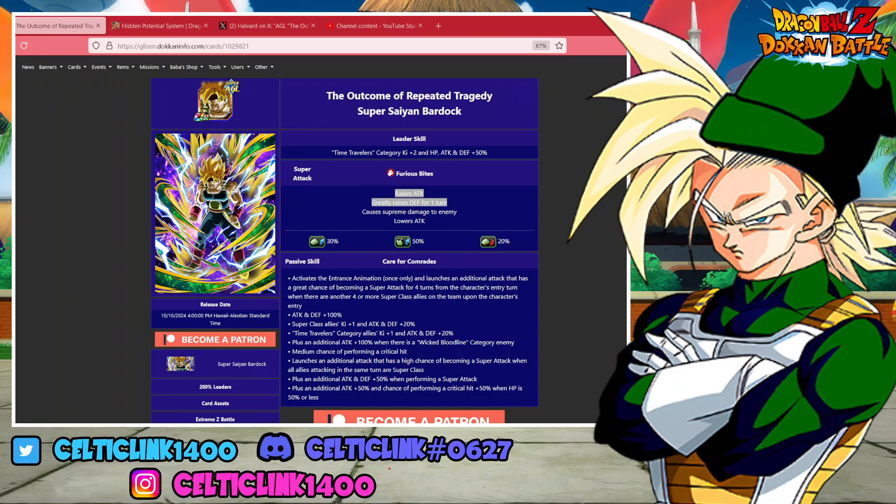So guys, that is it for the video. That is my recommendation for the hidden potential for the AGL Super Saiyan free-to-play Bardock from the quest mode. He's pretty easy to awaken and his skill orbs are pretty easy to get. I do recommend going max defense skill orbs — that's always my recommendation with these free-to-play units because it just kind of holds them there and plays a little bit longer before they age out. Definitely make sure you do that. If you liked the video, hit that like button and subscribe to the channel. Let us know in the comments how you built your quest mode AGL Bardock. Thanks for watching and aloha.